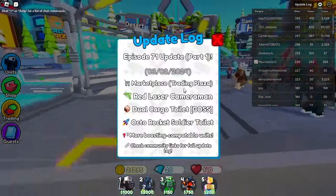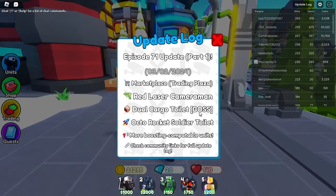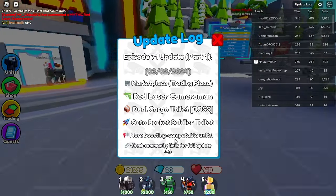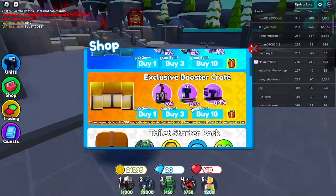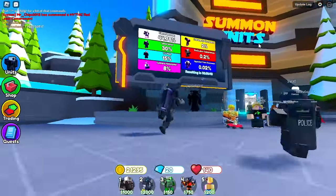So apparently there's a marketplace in the trading plaza, red laser cameraman, dual cargo toilet boss — I have seen that in actual Scoody Toilet — octo rocket soldier toilets, not too sure about that, more boosting compatible units. Let's look in the shop to see if anything's changed. Doesn't look like anything's changed in the shop.